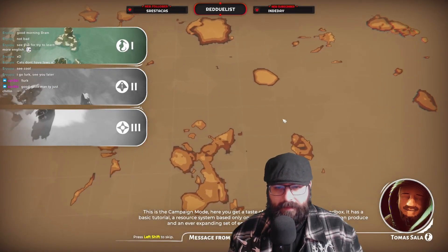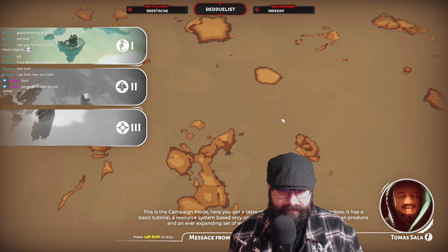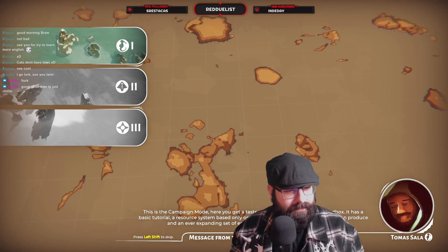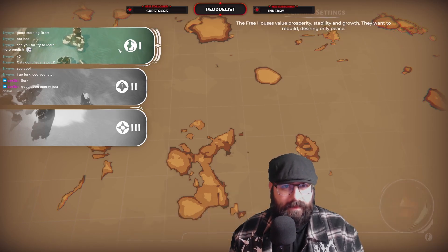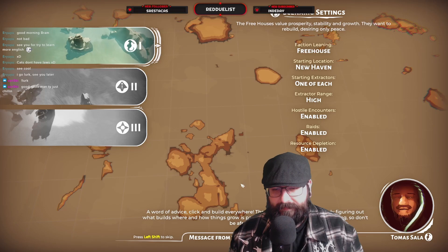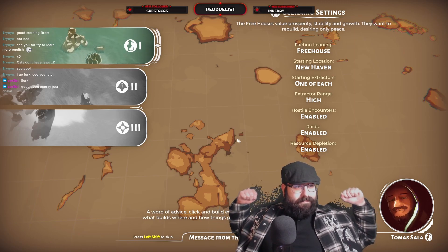This is the campaign mode. Here you get a taste of the open world building sandbox. It has a basic tutorial, a resource system based only on distance rather than how much you can produce, and an ever-expanding set of encounters, world events, and unlockables. Click and build everywhere — there are no mistakes, and slowly figuring out what builds where and how things grow is part of the game. It's about experimenting, so don't be afraid and just go wild.